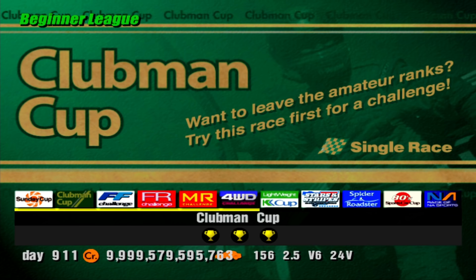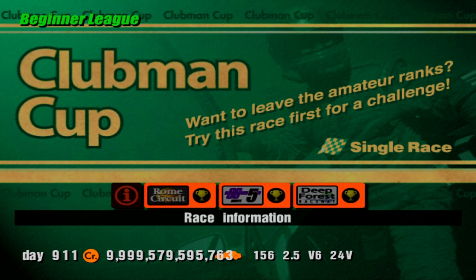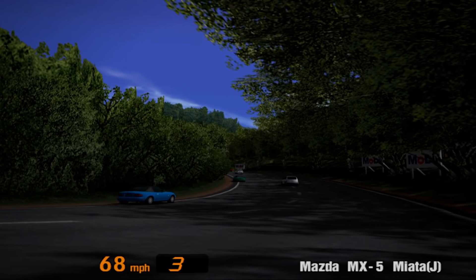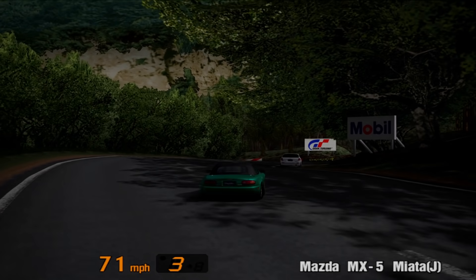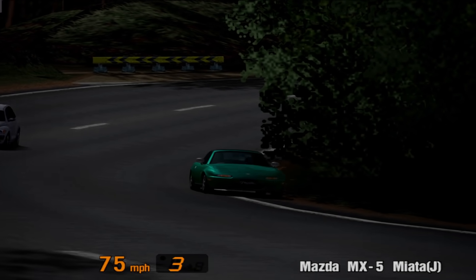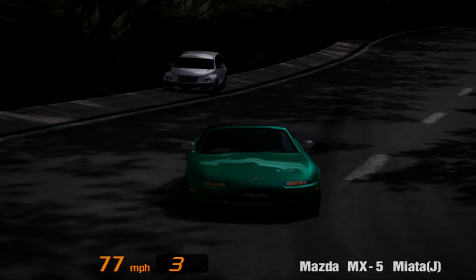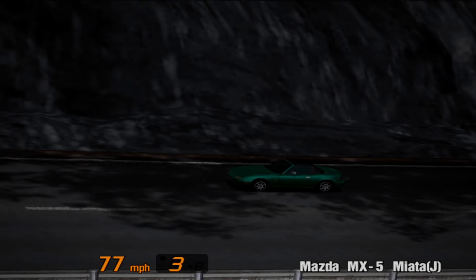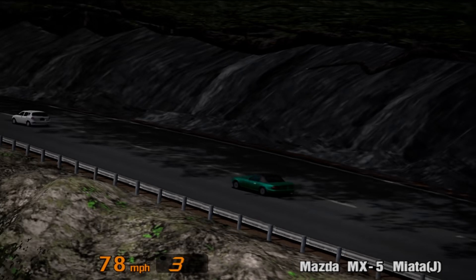Next is the Clubman Cup, another historic event that made its debut in the original Gran Turismo. This time around we visit Rome Circuit, Special Stage Route 5 and Deep Forest, two laps of each track. No license or car requirements for this cup either. The prize car is a Mazda MX-5 Miata in Sparkle Green Metallic. This is a unique colour scheme which can only be obtained from winning the Clubman Cup. Also, it has 130bhp, whereas if it were bought from the dealership, it would have just 126bhp.